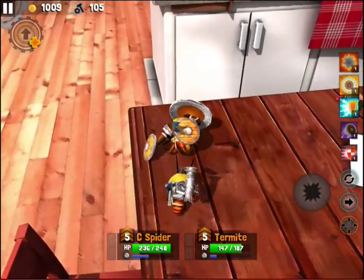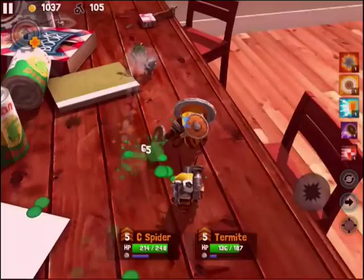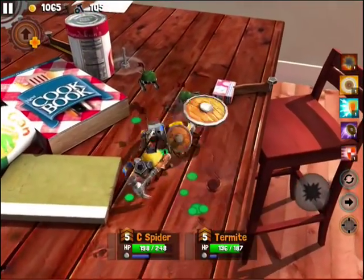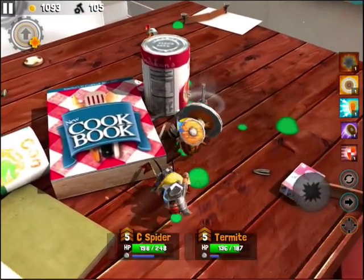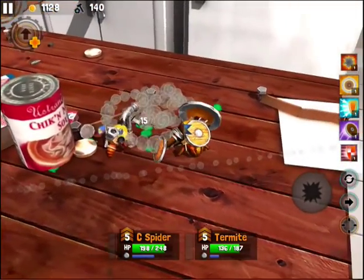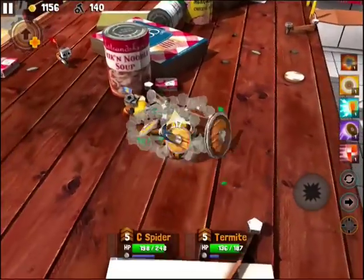To control the action you simply use the left side of the screen to move, and then the right side of the screen to attack using the attack button. You have special abilities in a column right above the attack button. And then you can switch between the heroes just by using the button.